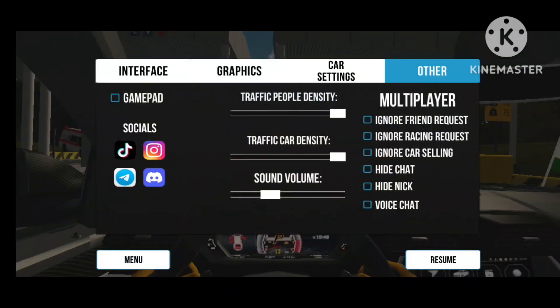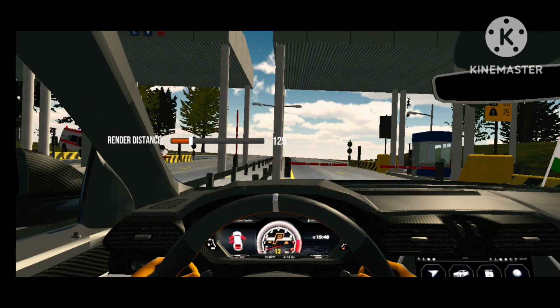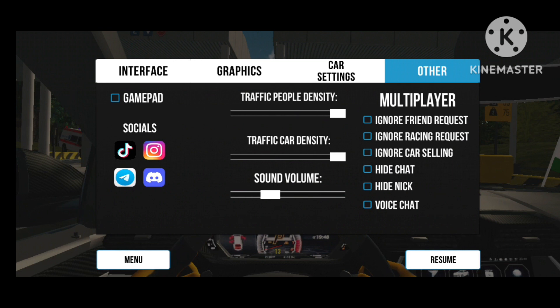Don't miss this setting. First, open Settings, go to Graphics, and max out the render distance. Second, open Other Settings, max the traffic car density, then hit OK.